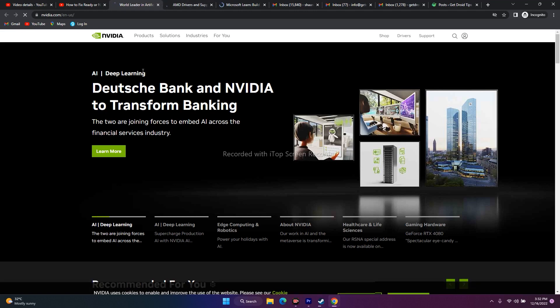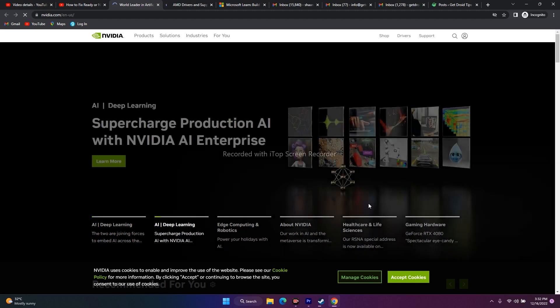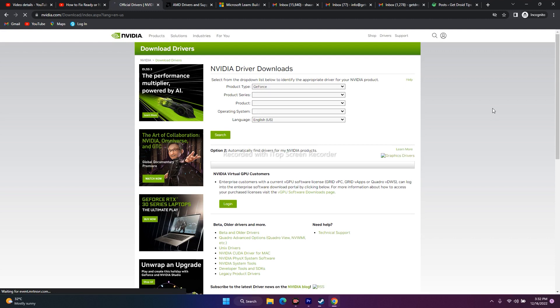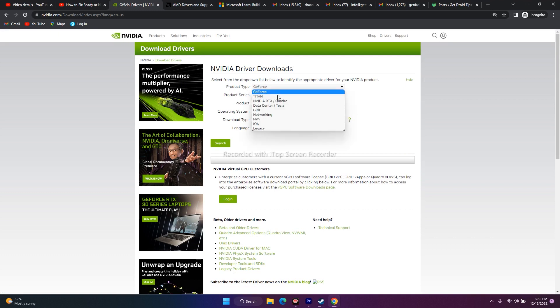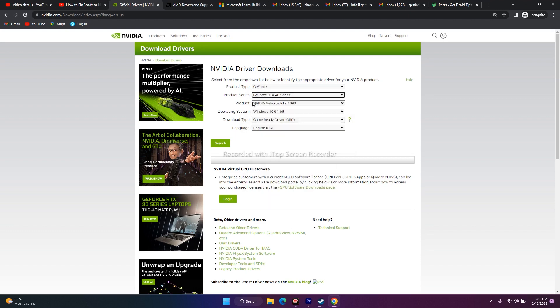For Nvidia users, click on Drivers and fill in the details: select your product type — GeForce — then the product series, for example GeForce RTX 40 Series, and then your specific GPU model. Select your operating system: Windows 11 or Windows 10 as applicable.